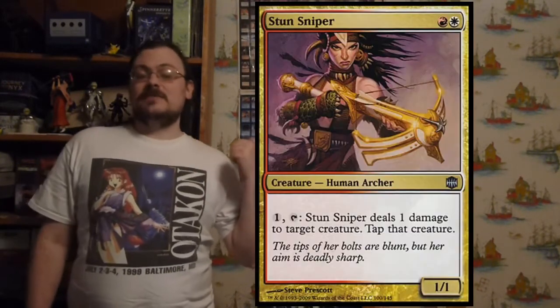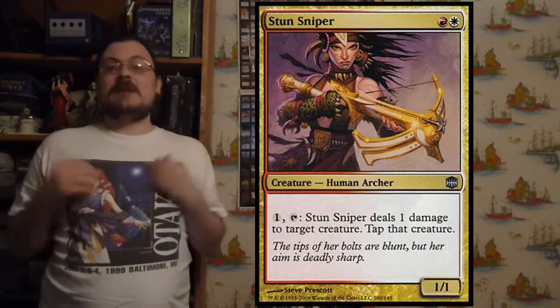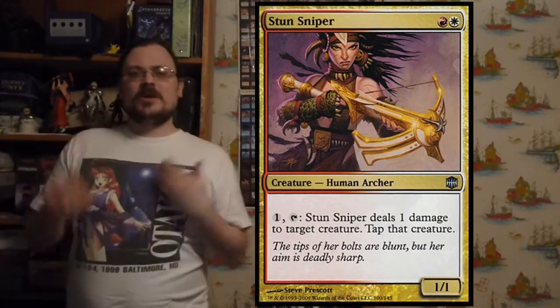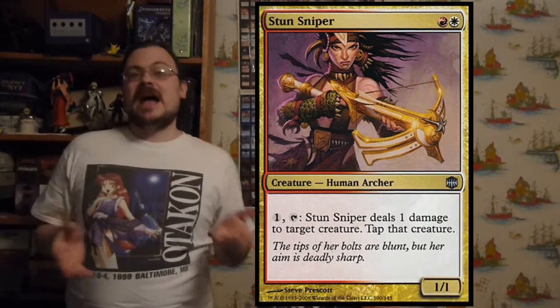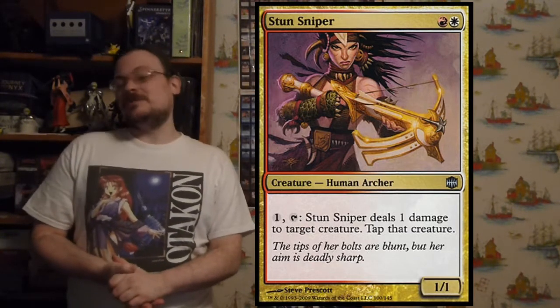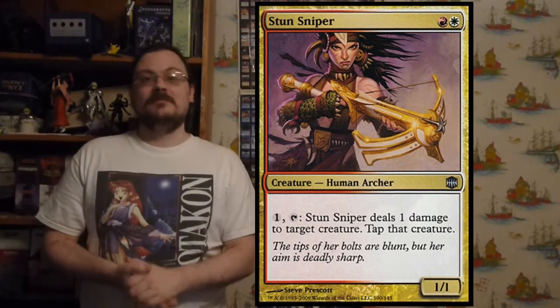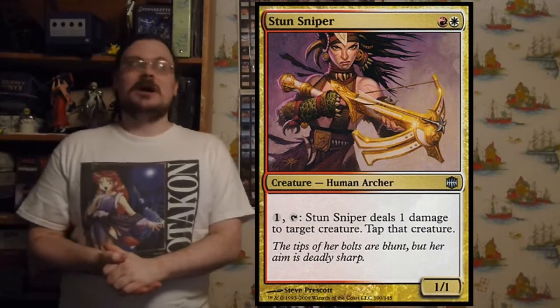Sun Stinger: for one mana, tap it to deal one damage to target creature and tap that creature. It's a little more expensive than traditional tapping, but does one damage, which means you can also use it to kill off 1/1s or just tap something big — a little variety in your ability to tap.